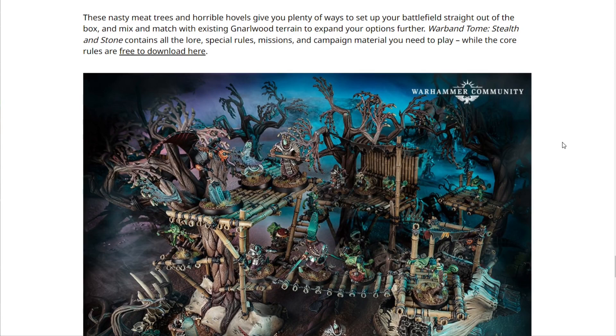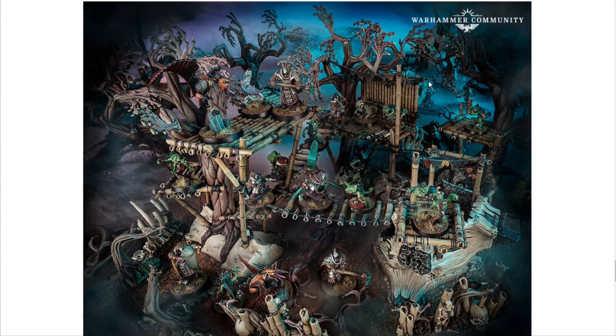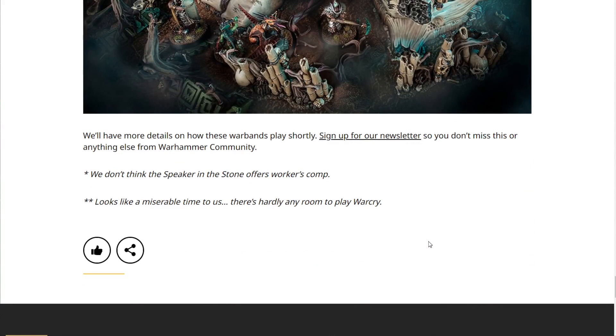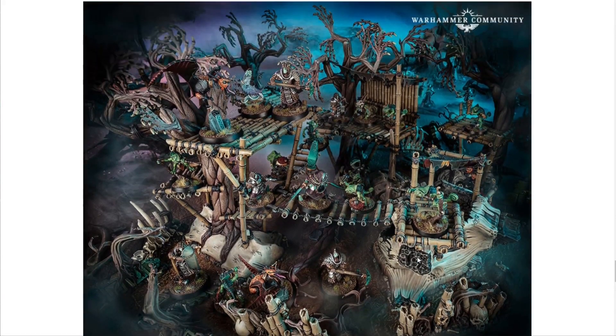The Warband Tome Stealth and Stone contains all the lore, special rules, missions, and campaign material you need to play, while the core rules are free to download. If you're not aware, you can download the full core rules for Warcry — it's almost 30 pages — completely free. You can also still get a physical copy of the core book. My only complaint is they could have given us different scatter terrain, since the first box already has two of that sprue, so now we'll have three of each piece.